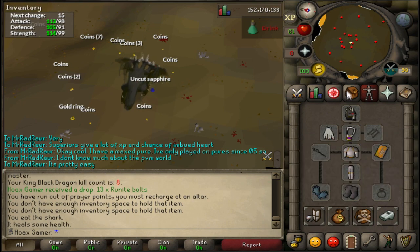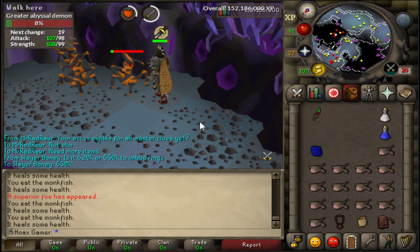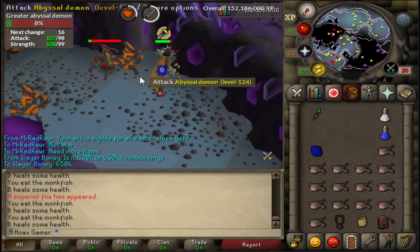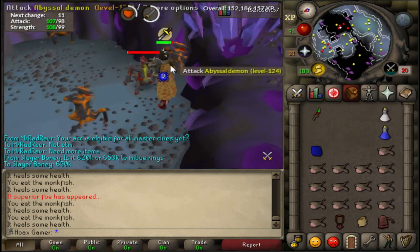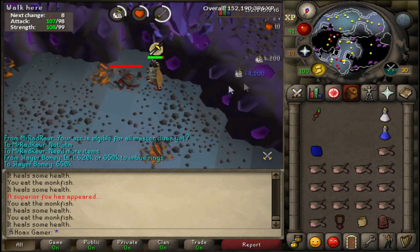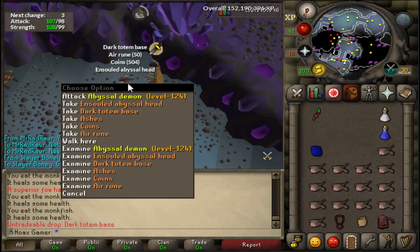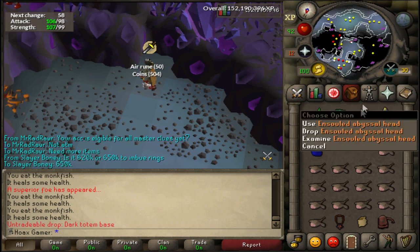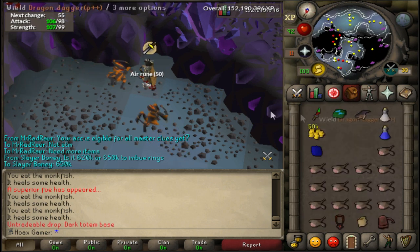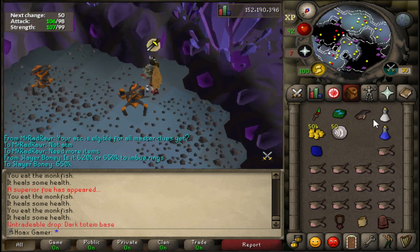Just got 208 abyssal demons - probably one of my most favorite tasks. I just encountered my first ever greater abyssal demon; it looks like a little baby Sire. The loot is 4.2k XP and for the drop: dark totem base. I actually thought I got an abyssal head but it's a noted one. Overall pretty cool - 4.2k slayer XP.